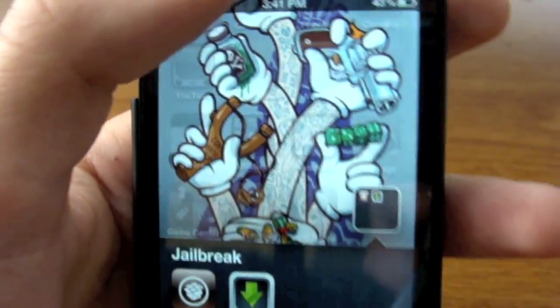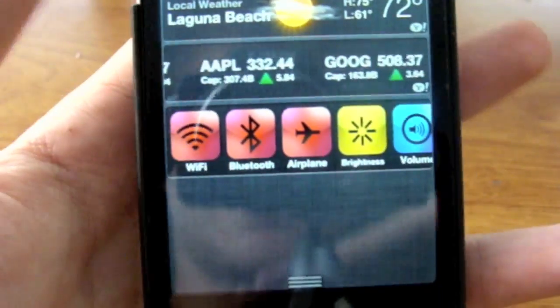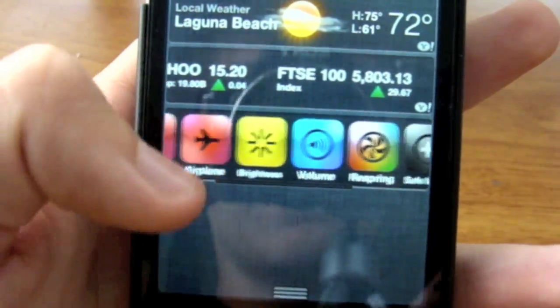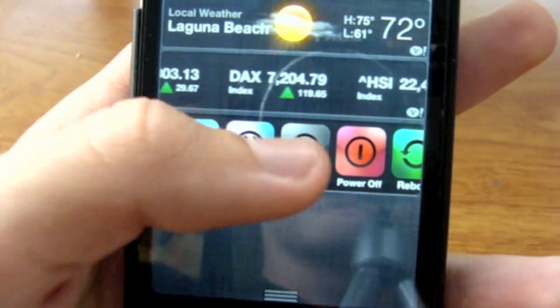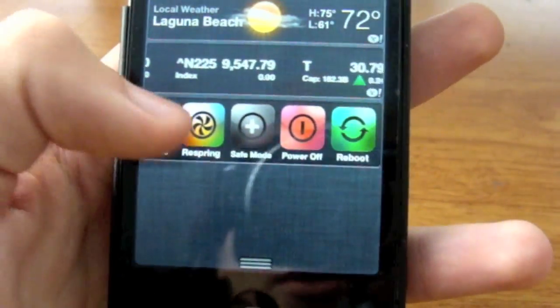One of the reasons I jailbroke it was for Installous and also for this new tweak in the notification center called UI Settings. It's basically like SBSettings in the notification center — you can turn your Wi-Fi on, Bluetooth on, airplane mode, brightness, volume. Some options like respring, safe mode, power off, and reboot are kind of useless right now because it is a tethered jailbreak.